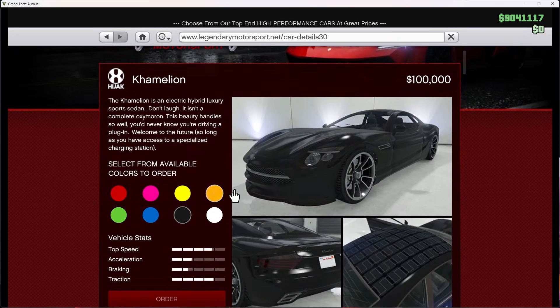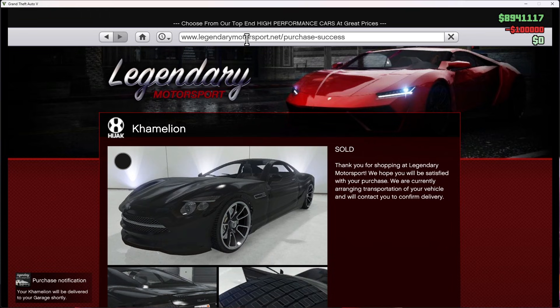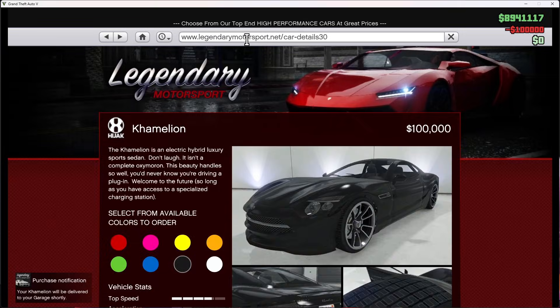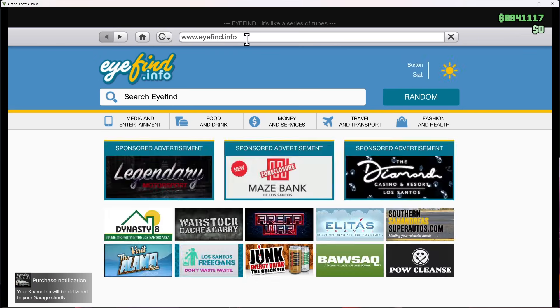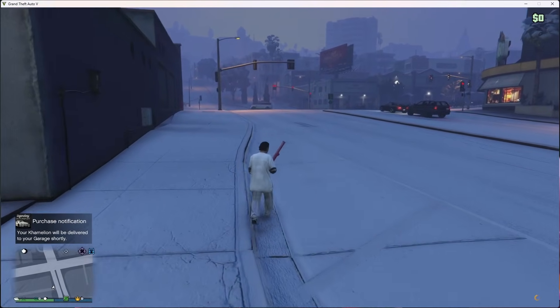You want to get the black one or any color you want — it doesn't really matter. Then you want to order it to any warehouse or garage you have. I'm just going to do it to Office Garage 1. And then boom, I bought it. You want to go to that place to pick up the car, so I'll see you there when it delivers to my garage.